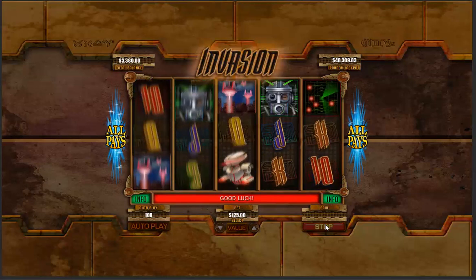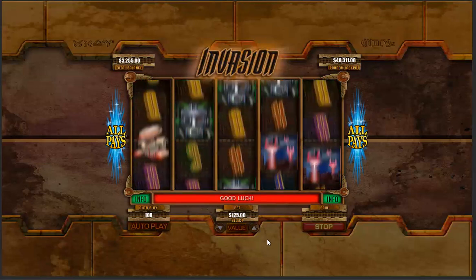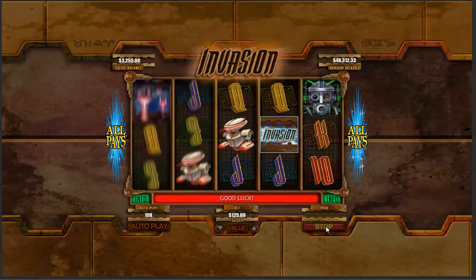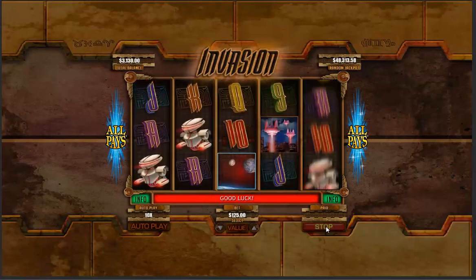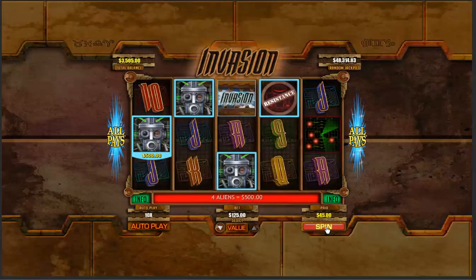So I think this game is pretty straightforward. There's no stacked wilds or anything that I know of, no random wild fills or anything like that. We're just looking for three of these Invasion scatters to play that bonus, and obviously trying to get some big long wins. That's pretty much what this game is about.